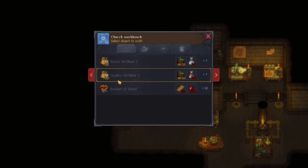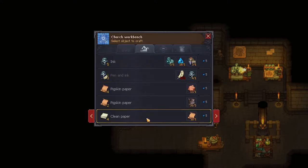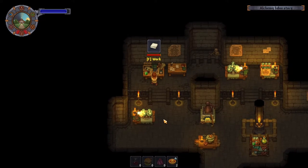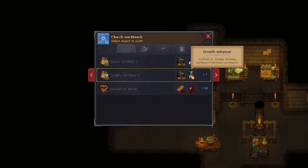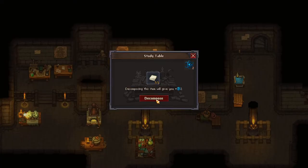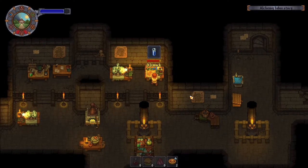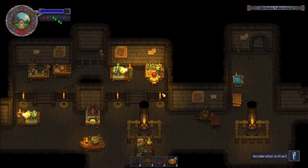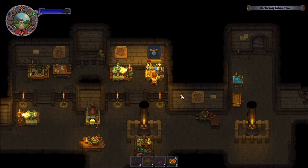It's right here — growth enhancer, energy elixir, clean paper. This is what I wanted to make. Do I know how to make these? Quality fertilizer, growth enhancer. Let me get some science. Study this. Might as well just study everything while we're at it.